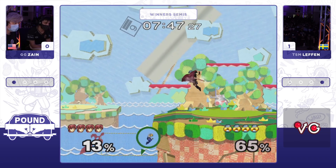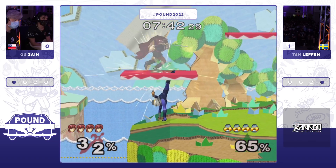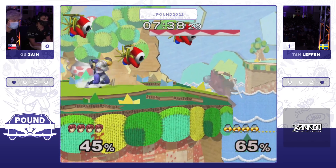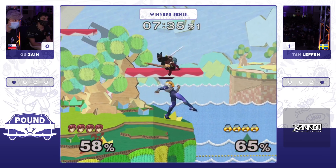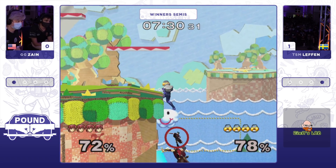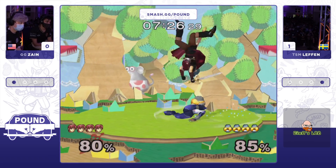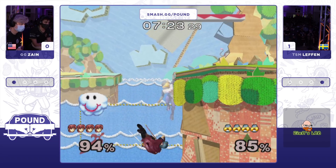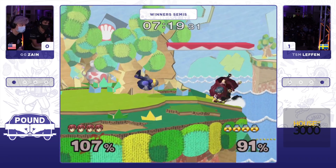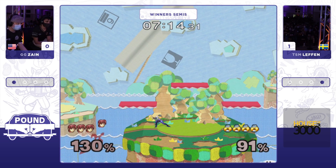He goes for two up tilts. Beautiful spot dodge on Leffen's part to get away from Zayn doing a fair from ledge. It's going to be interesting to see how they both adapt to each other from the ledge. Clings from behind on the down tilt — you don't hear that sound very often. Gets caught by the up-B, just the latest hitbox of the up-B potentially. Down throw up-air will take another stock for Leffen.